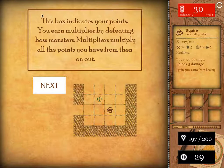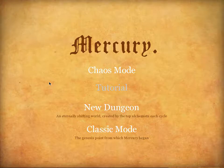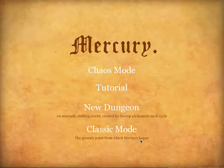This box indicates your points. You earn multipliers by defeating boss monsters. Multipliers multiply all the points you have from then on out — it doesn't retroactively reward you. That's all you need to know to start adventuring, but there is much more to learn on the way. I'm actually very tempted to simply do classic mode.